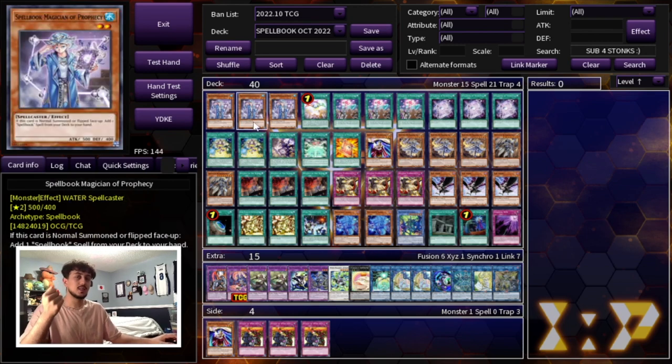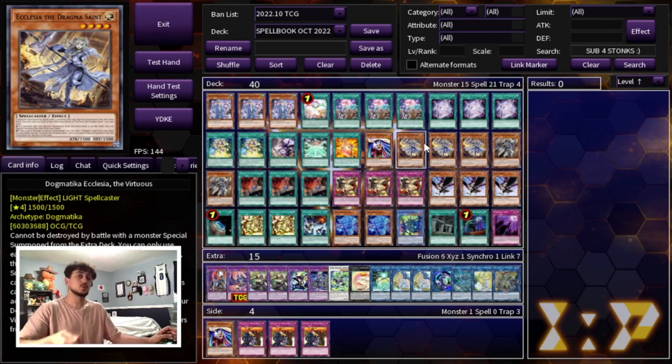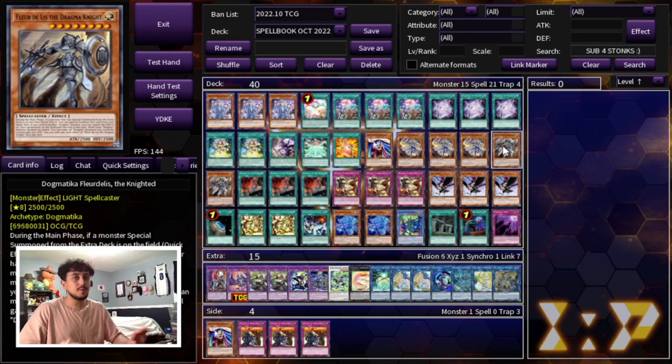If you normal summon Ecclesia, you can link it away into a link one, which will give you an extra deck monster on your side of the field, which means you can special summon your Dogmatica Ecclesia. Ecclesia can then search into a Dogmatica card. We're playing two Fleur de Lis — not playing Maximus because Tier Limits is very powerful and Despia is another deck that Maximus is not good into. Fleur de Lis acts as a body and it lets you push for a lot of damage on turn three. It also special summons itself and negates a monster your opponent controls, making it disruption as well. It's also a Spellcaster that's level six or higher, which is relevant.